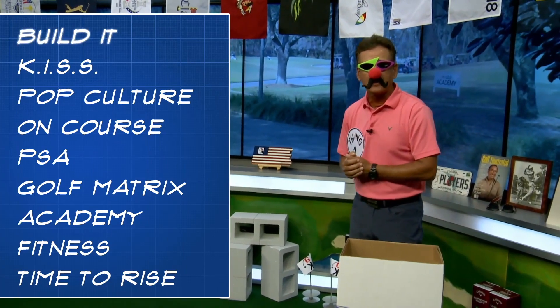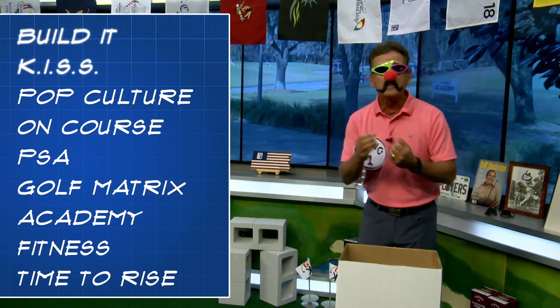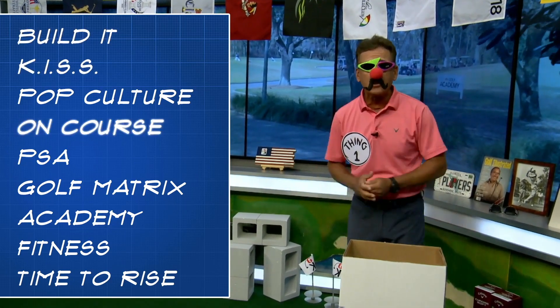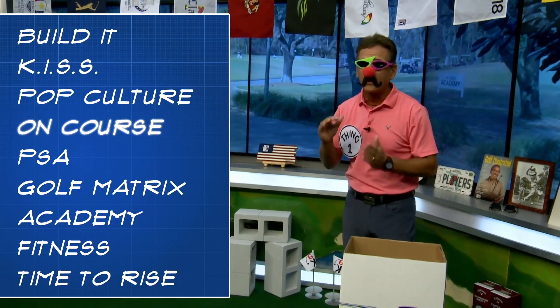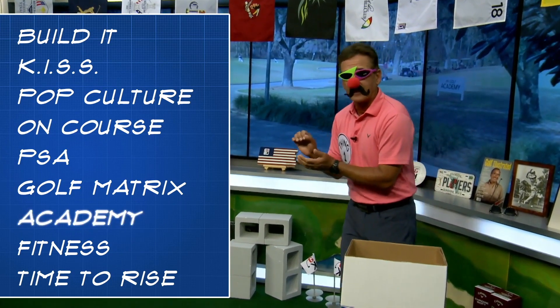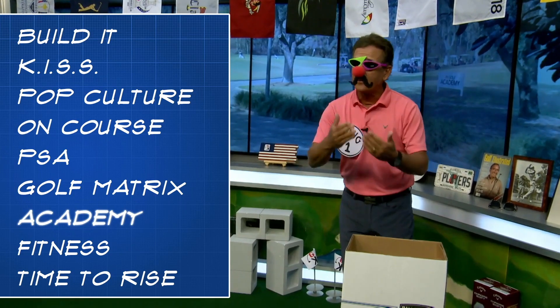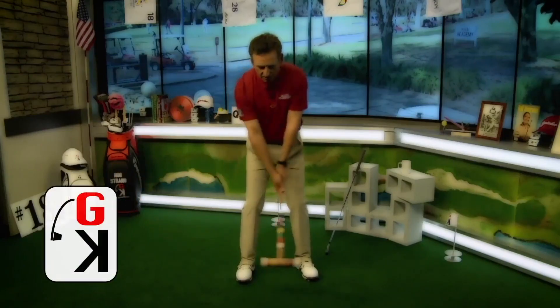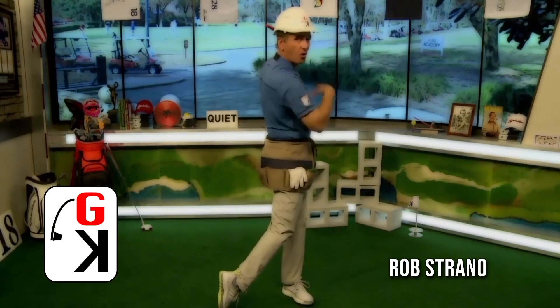Oh, we're rolling? Start the show? Well, let's start the show, then. Let's bring in our blueprint. As always, we're going to start off with the Build It segment and the KISS segment. In Build It, we're going to use popsicle sticks to help you train your game. In the middle of the show, we're going to go on course. Yes, we are leaving the studio to help your game, and then really special in the last part of the show, it's going to be inside the academy. I'm going to show you something from inside of where I coach golf to help your game, and as always, we're going to close with a Time to Rise. Are you ready? Because it's time to build here in the Golf Kingdom.